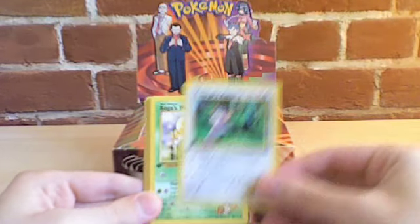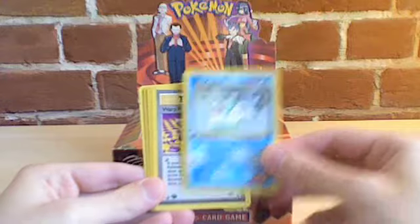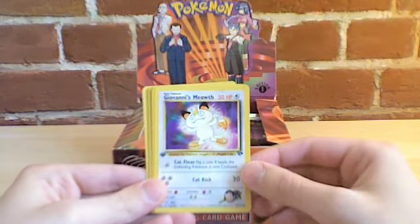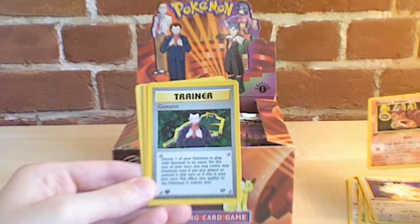So Lieutenant Surge's Rattata, Koga's Weedle, Misty Seal, Warp Point, Giovanni's Meowth, Blaine's Vulpix. Oh, I forgot to do the holo thing.